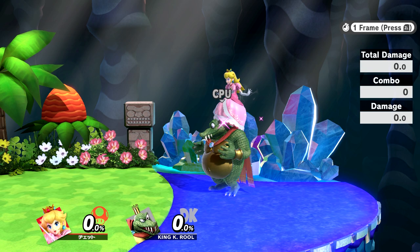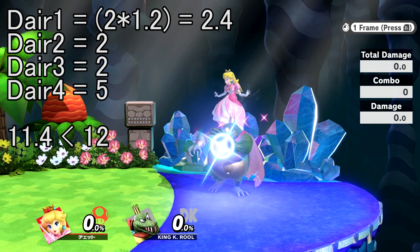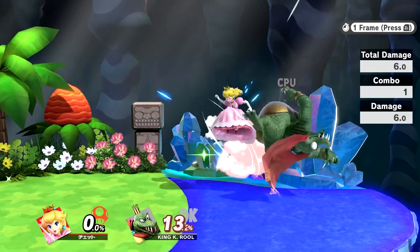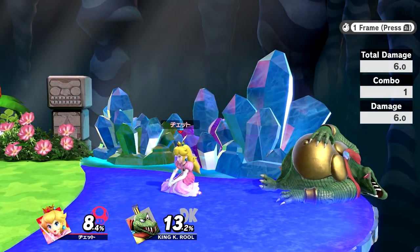But there are moves where this combination doesn't work out. Let's jump back to Peach's down-air. If we use this calculation, assuming that the first hit only is multiplied by 1.2, then the total damage adds up to 11.4. Despite not exceeding 12, it breaks. So now I'm completely stumped.